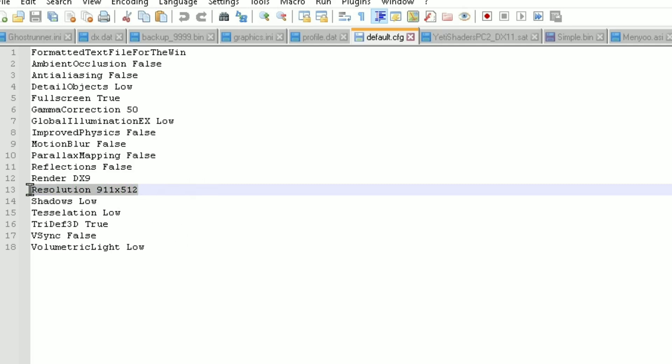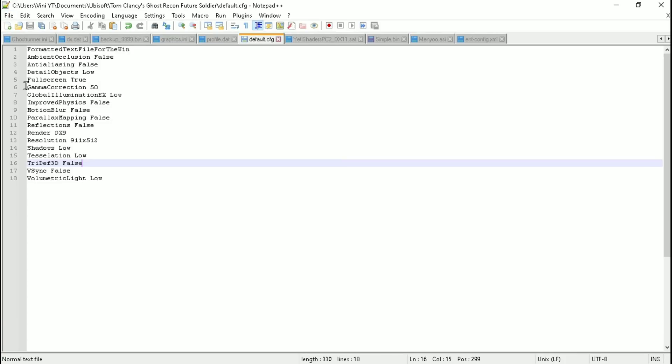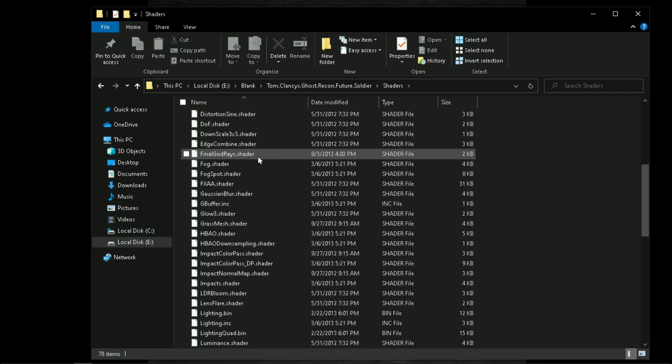For the resolution, you can change it from here. Make sure to put DX9 here, and also disable this. Now save it and go to your game directory, then the shaders folder.